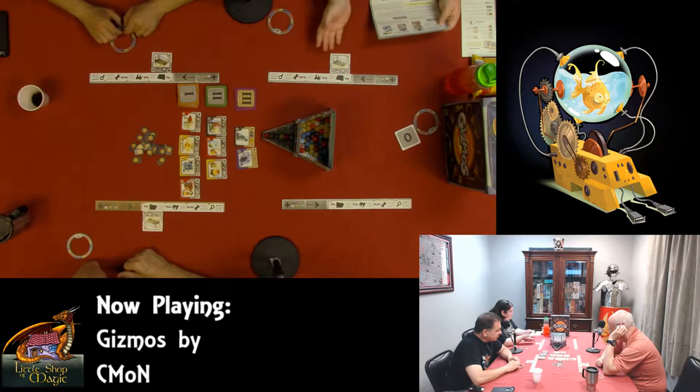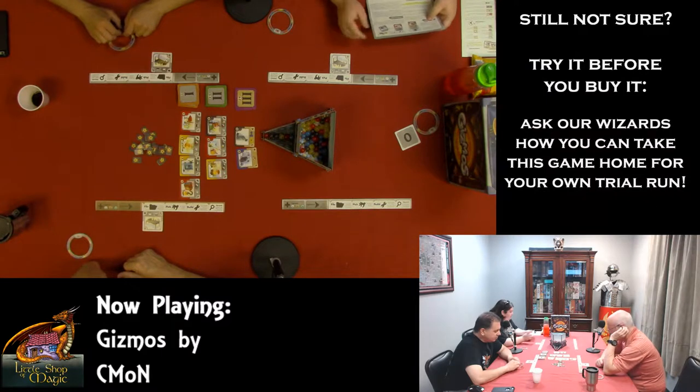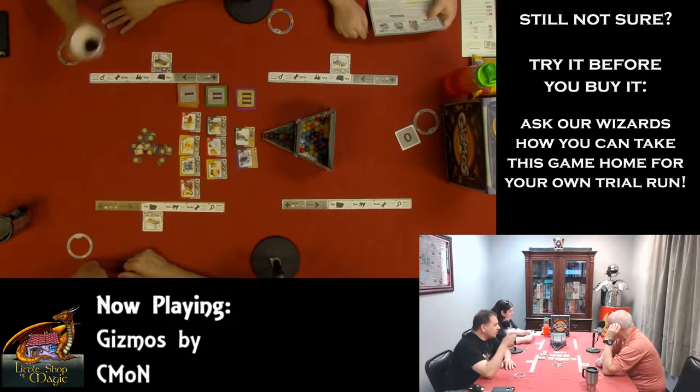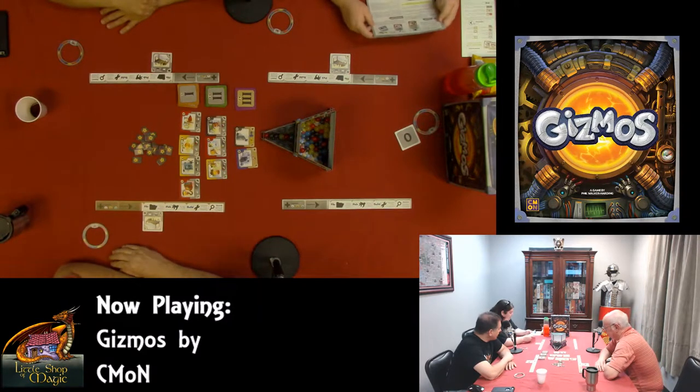You place the gizmo below your player dashboard in the area corresponding to the gizmo type. If you have multiple gizmo cards under the same symbol, you stack them so you can see all of their effects — so they're cumulative. For converters: when performing a building action, you may use your active converter gizmos to convert the energy you have into energy you need.